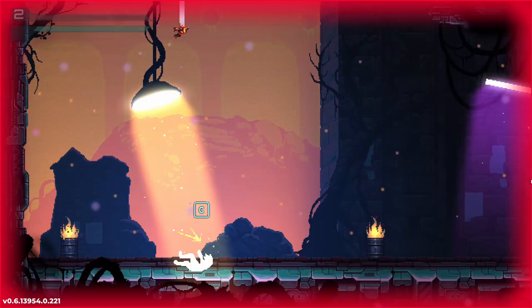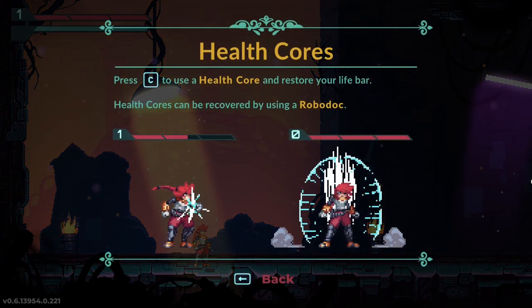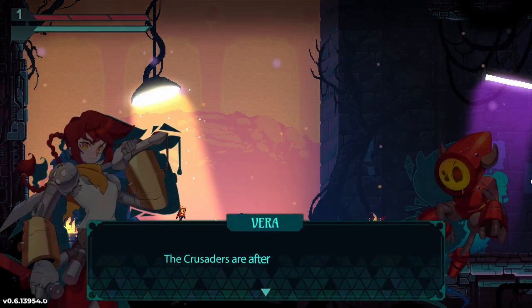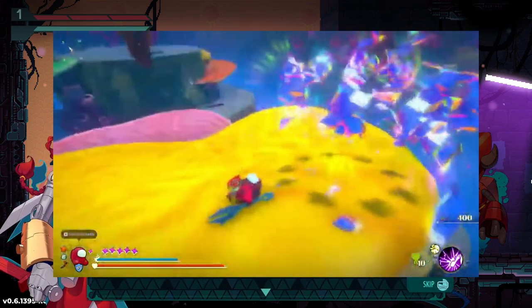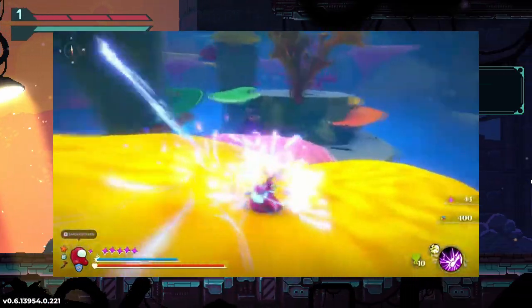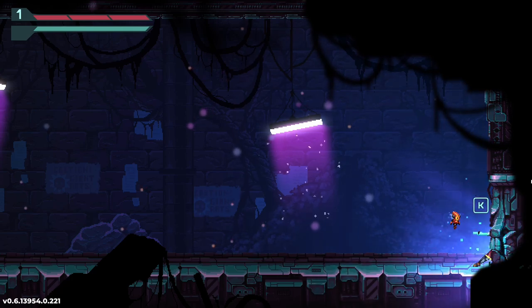Okay, the game starts with Jack falling off here after being chased by some robots, and afterwards you get a tutorial on how to heal with the health pods, which is a pretty nice, cool system. I've seen it in other games as well and I liked it there.